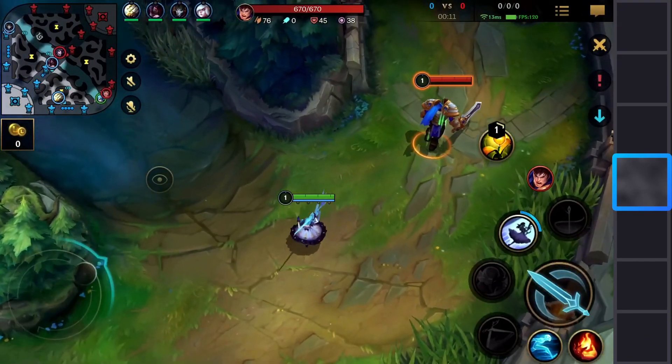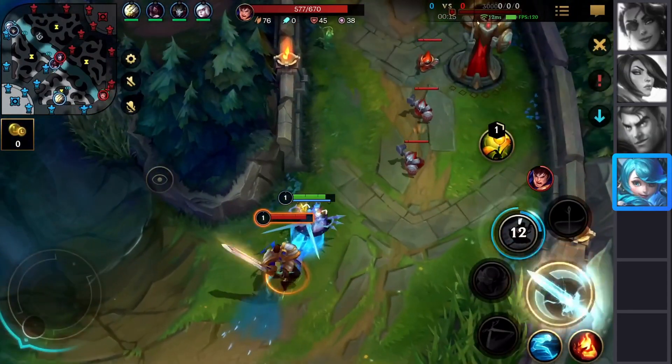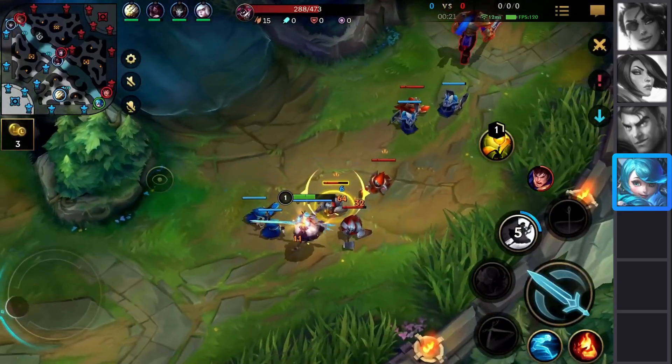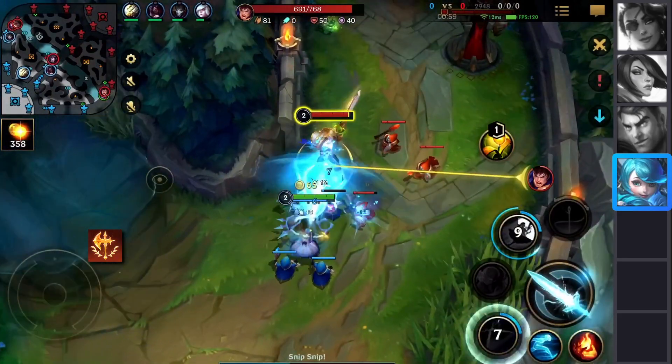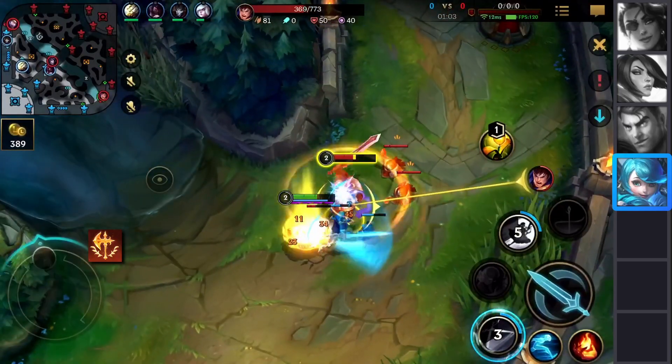For our first champion we have the newly released Gwen. Absolutely broken and fun to pilot, and running with scissors is quite fun with her. For runes you want to certainly take Conqueror because of the recent changes to the rune. Now even true damage is healing you when it's fully stacked, and on Gwen you deal quite a lot of true damage, so please take Conqueror.